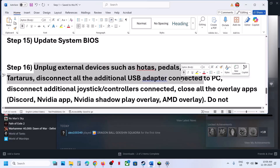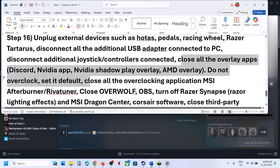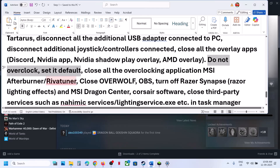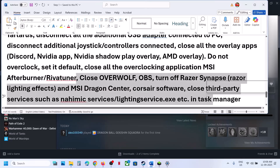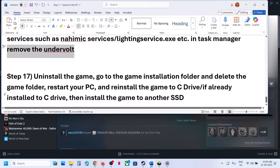If you have any external devices like steering wheels, pedals, or USB adapters connected, disconnect them. Also disconnect any extra controllers. Close all overlay applications — for example, in Discord go to settings and toggle the overlay on or off to see which works. If using the Nvidia app, go to its settings and toggle the overlay. Do not overclock; if you have overclocking set, revert to default and close overclocking apps like MSI Afterburner. If you've undervolted your system, remove the undervolt and then launch the game.